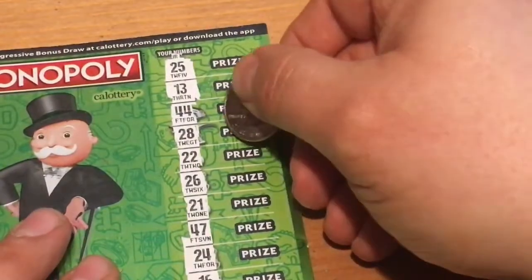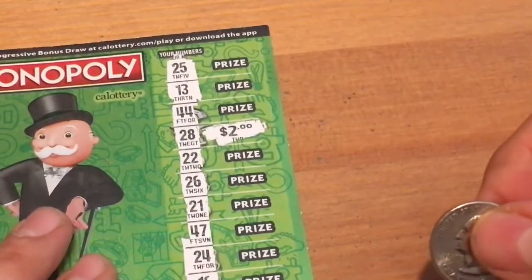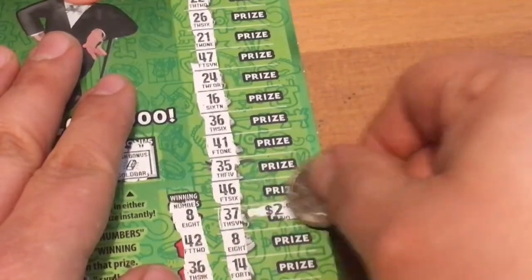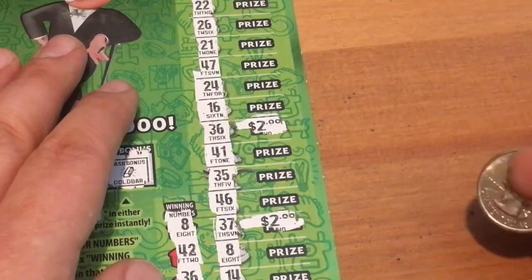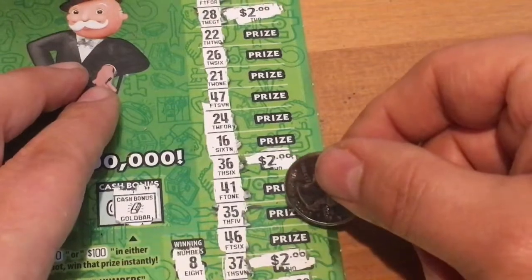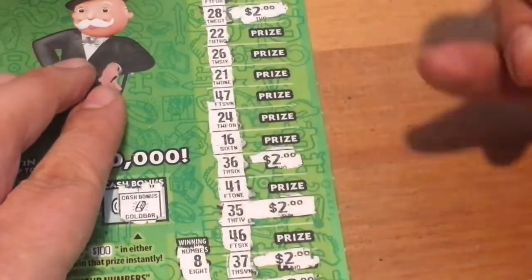So we'll go up top with the 28. This might be a break even the hard way. I missed a match — 35 I did not see. 37 we had. That's another 2. 36 as well, for a 2. And I missed the 35. So it's a break even. That's fine. It's a little disappointing when you get 5 matches and it's a break even, but it's better than losing. We'll just keep those positive thoughts coming.